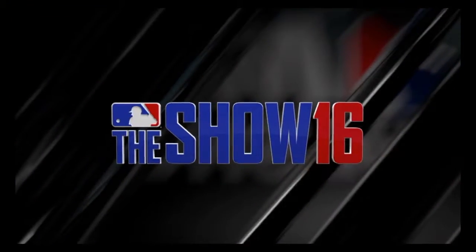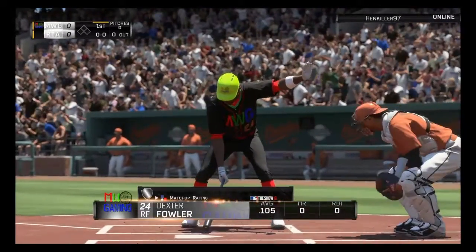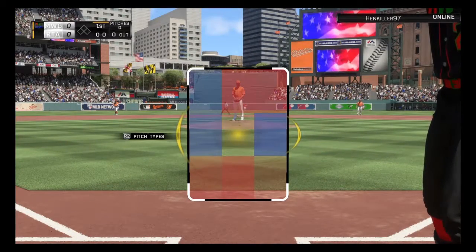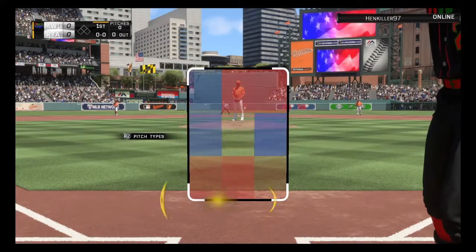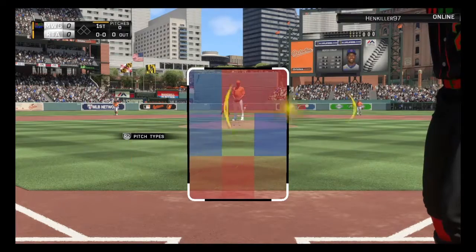Alright, so my opponent looks like he's got a pretty good team. He's got Dozier, Mookie Betts, Lindor, and David Ortiz. So this will be an interesting game. We got Dexter Fowler leading off as we're the away team, playing in the same stadium I chose. Waiting for the first pitch — he's got John Lackey on the mound.